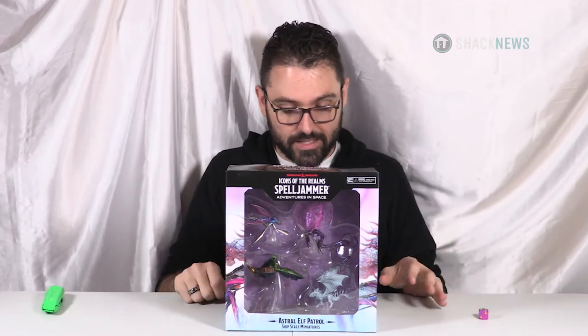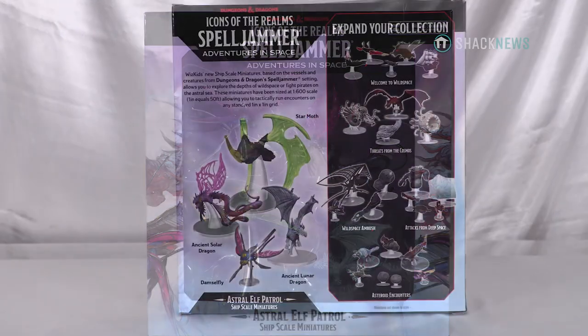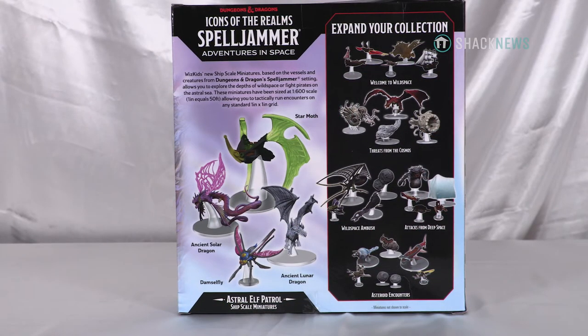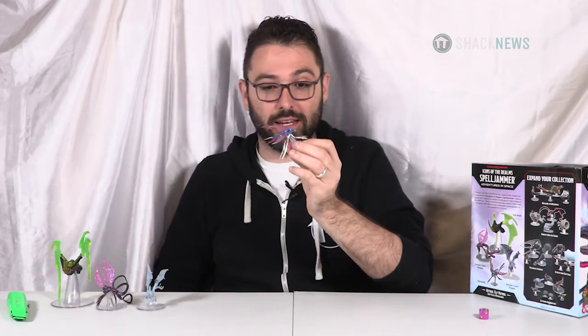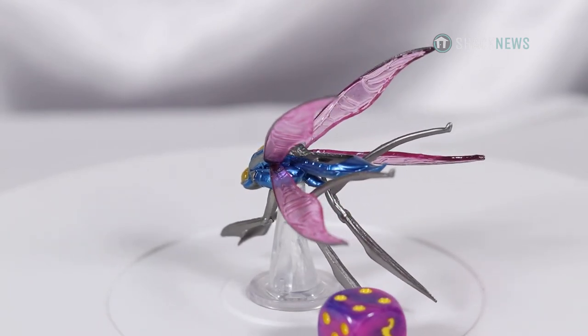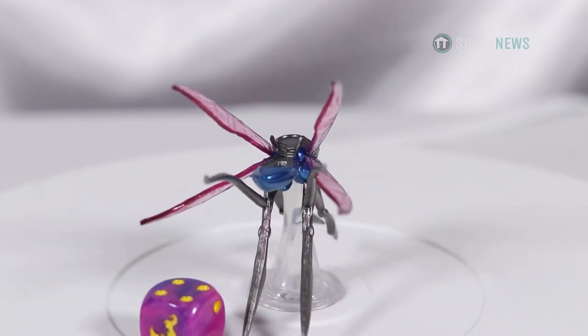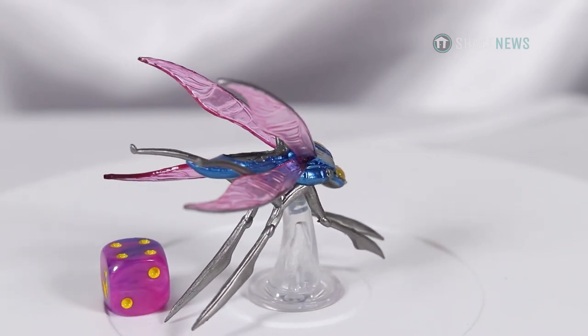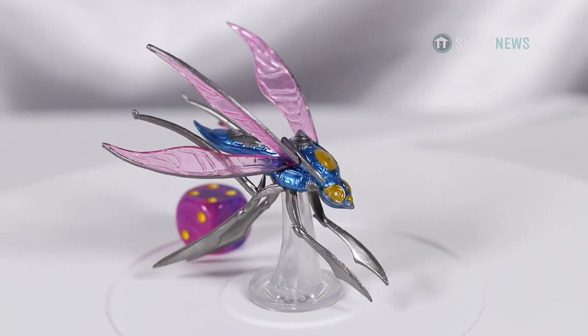We're getting to the end of the showcase — we have only two more sets to unbox. This is the Astral Elf Patrol ship scale miniatures, all one to 600, meant to be fought in space or on a big planetary scale. First up we have the Damselfly — these insect ship things look great, I love the creativity. Translucent pink plastic, metallic blue, mustard orange and silver really make this piece pop. It has a lot of color and the pink transition really brings a lot of it out. On top of that it's very metallic in color. Yeah, this thing looks really cool.